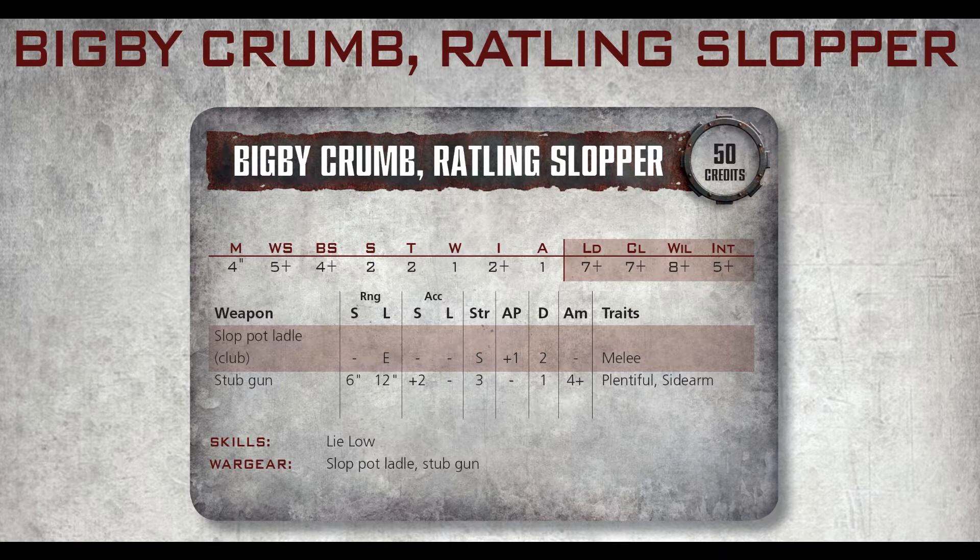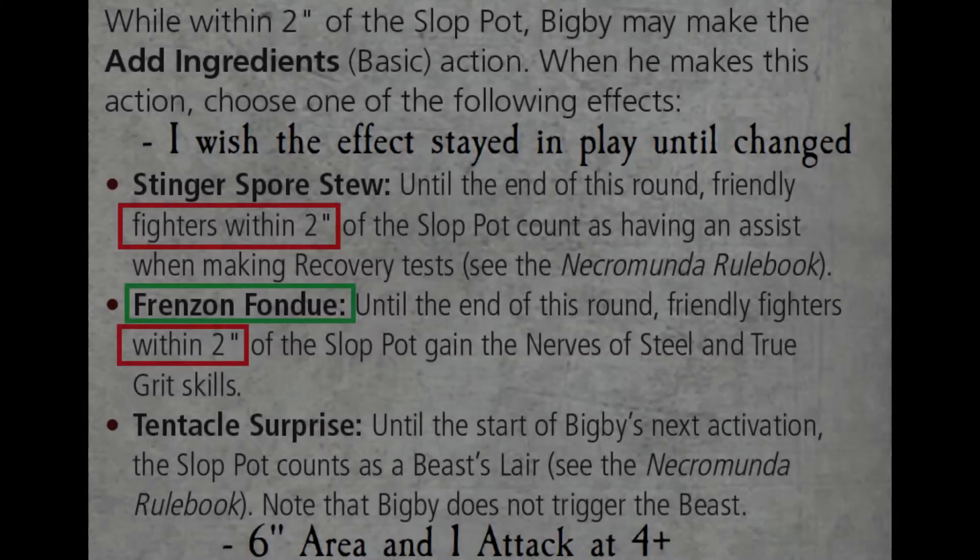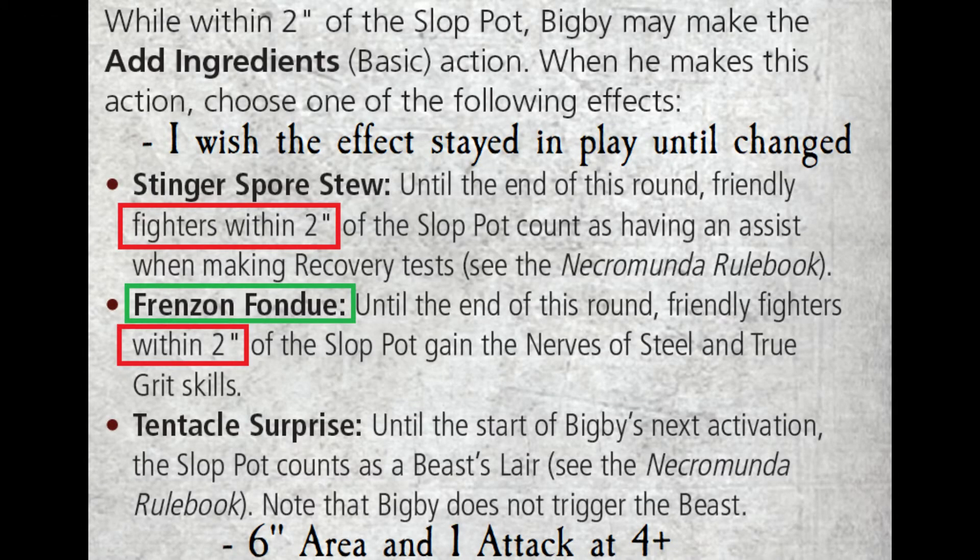He's got strength two, toughness two, one wound, initiative two plus, and one attack in hand-to-hand combat. Move four inches — he's tiny, dragging around the slop pot. He's 50 credits, so at least he's cheap, question mark. He's got Lho for a skill, which isn't a real skill. Let's look at his special rules to see if maybe they made him good.